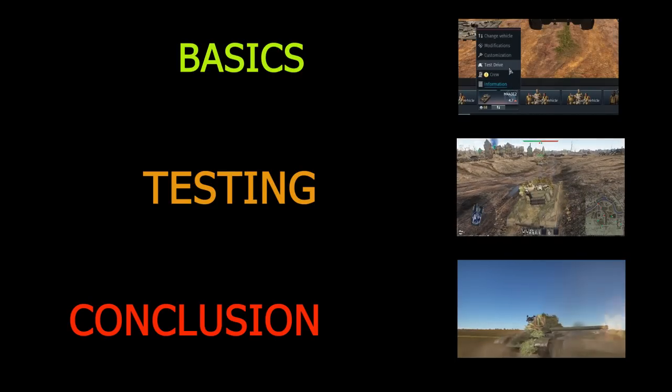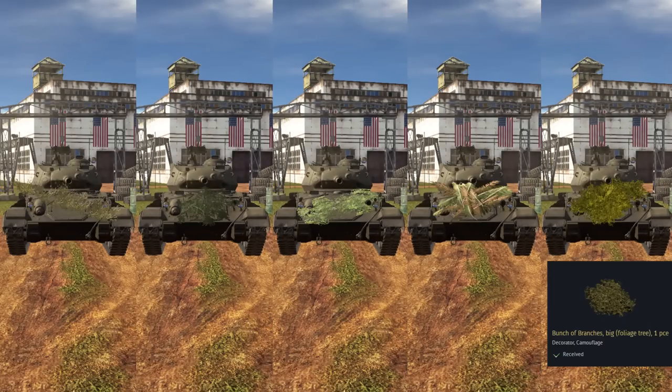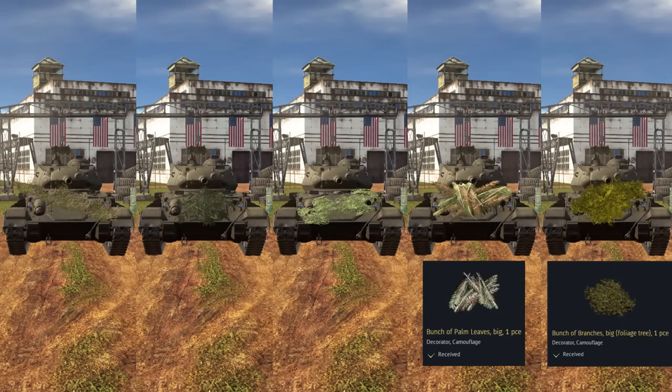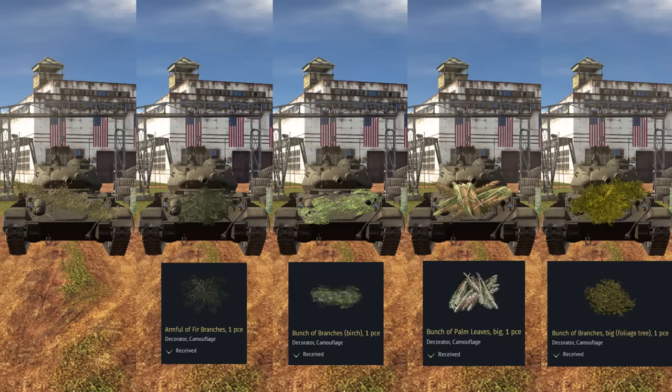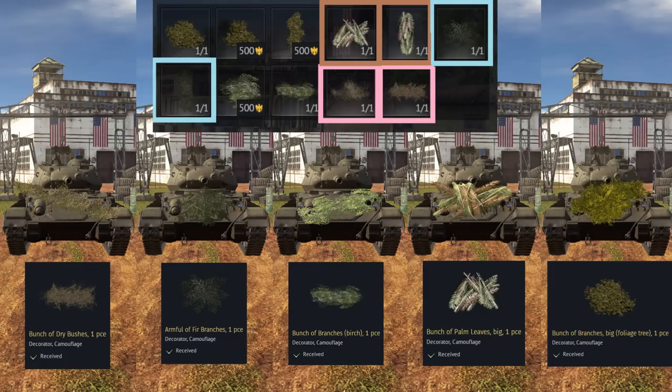So, what is the difference between all these bushes? First, we can group them into: foliage tree, palm leaves, fir branches, birch branches, and dry bushes. I cannot guarantee it, but based on the groups of camouflage I've already collected, I assume that items in each group have the same properties, just different shapes.